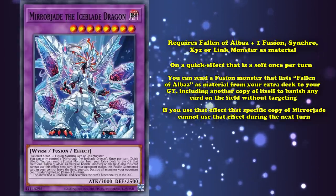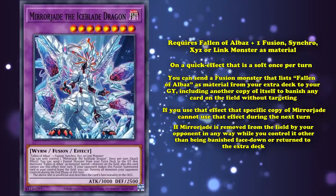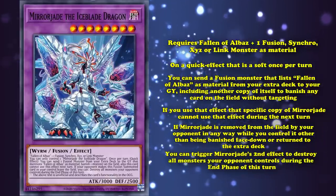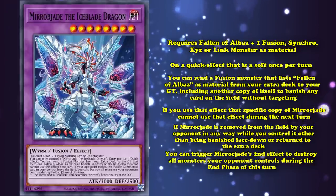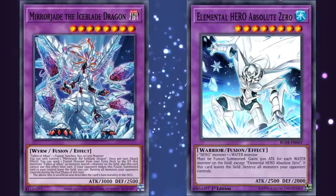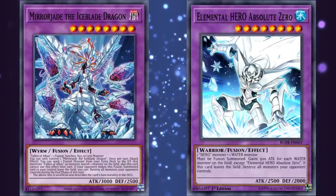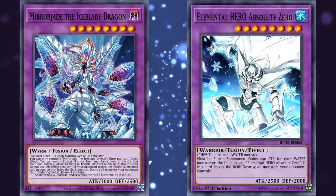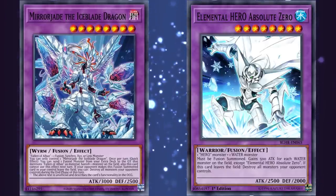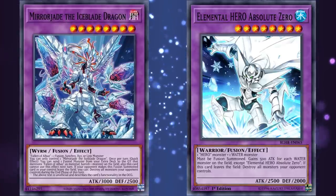The icing on the cake is Mirrorjade's second effect. If Mirrorjade is removed from the field by your opponent in any way while you control it — other than being banished face down or returned to the extra deck — you can trigger its second effect to destroy all monsters your opponent controls during the end phase of the turn. Initially this effect may appear to be a much worse version of Elemental Hero Absolute Zero, as it can't be used to clear your opponent's board immediately after being dealt with — instead destroying their board during the end phase. It can't even be used proactively as an interruption like Absolute Zero, since it requires your opponent to get rid of Mirrorjade for the effect to trigger. So why is Mirrorjade so much higher on this list than Absolute Zero?